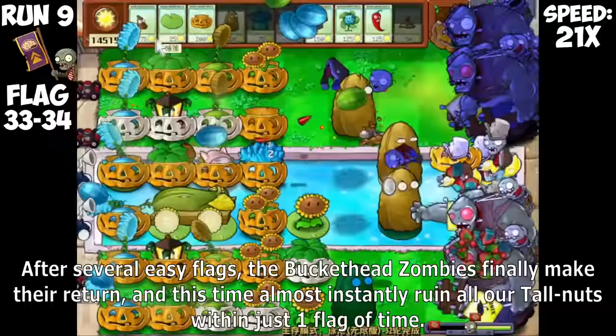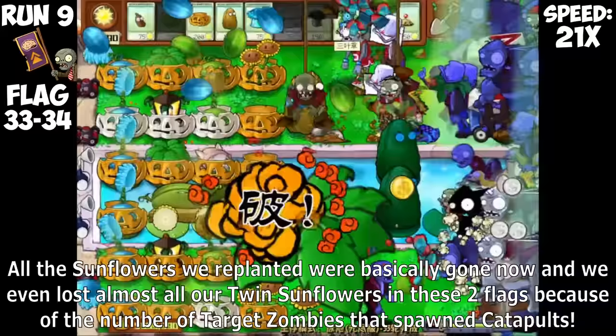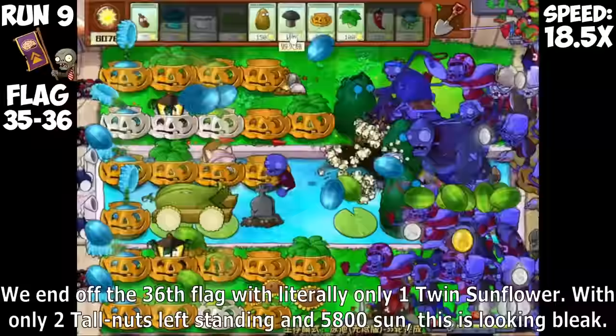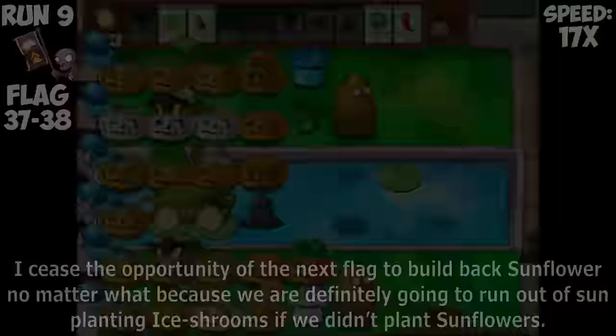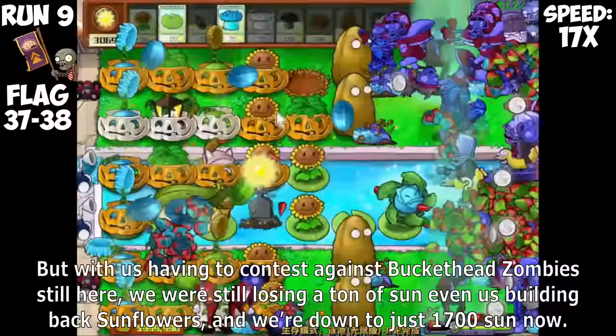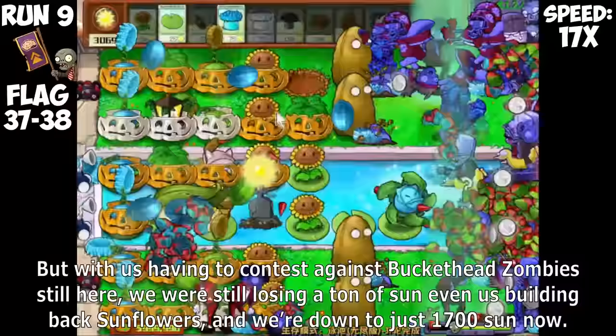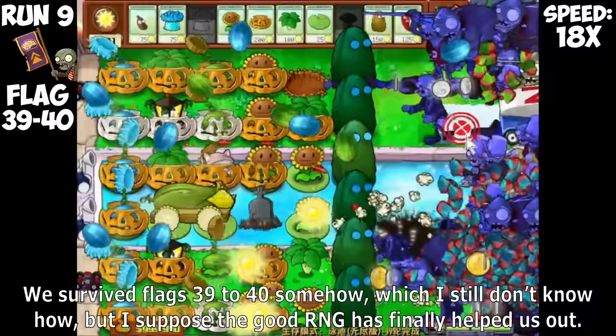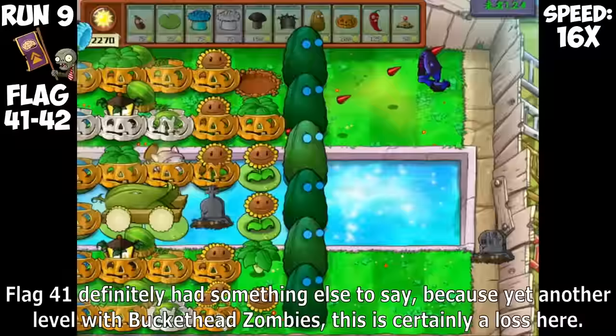After several easy flags, the Buckethead Zombies finally make their return, and this time almost instantly ruin all our tolerance within just one flag. All the Sunflowers we replanted were basically gone, and we even lost almost all our Twin Sunflowers in these two flags because of the number of Target Zombies spawning Catapults. The next two flags seemed hopeless to try and recover, as we can't even get back any Sun production with Newspaper Zombies and Buckethead Zombies again. We end off the 36th flag with literally only one Twin Sunflower, only two Tallnuts left standing, and 5,800 Sun. This is looking bleak.